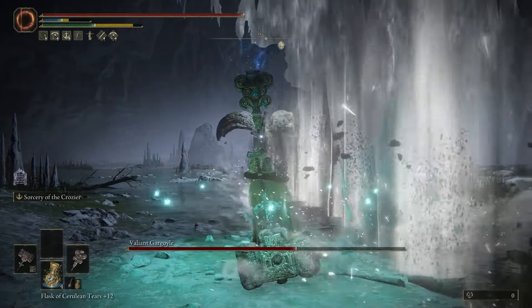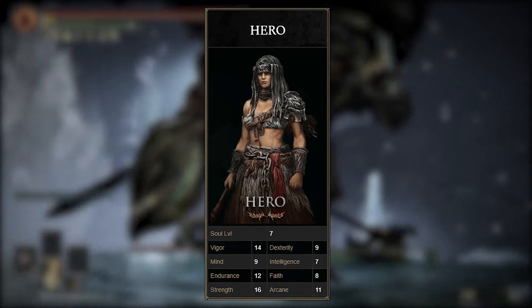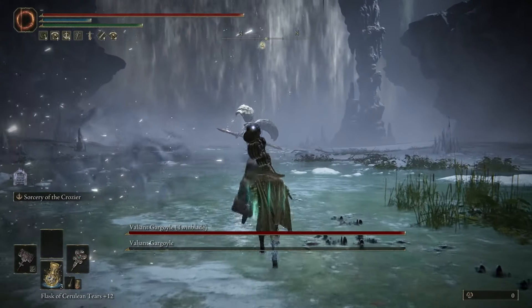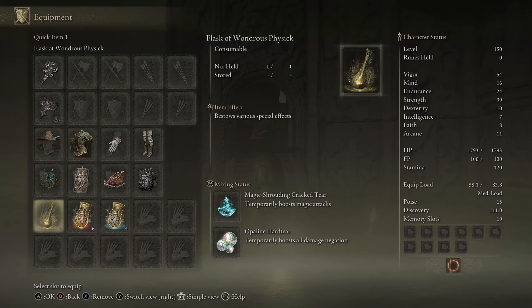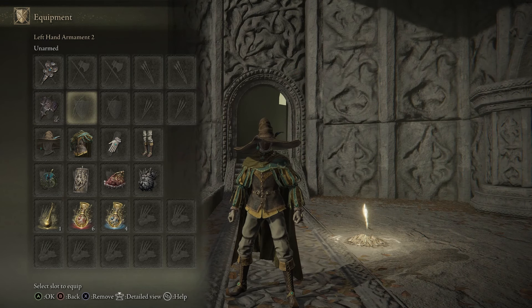If you want to match the stats exactly, start with the Hero class. If you use a different one, they're not going to be the exact same and you'll end up losing some points in Strength — which isn't that bad since we have an overkill amount in it. Here's the entire build with all the items and stats if this makes it easier for you to copy. If you guys found this video enjoyable, be sure to check out my Guts-themed build — it just decimates bosses easily. Thanks for watching, everyone!